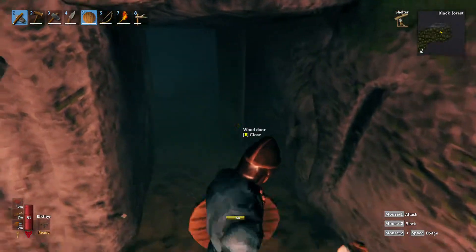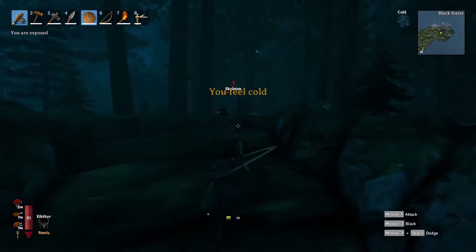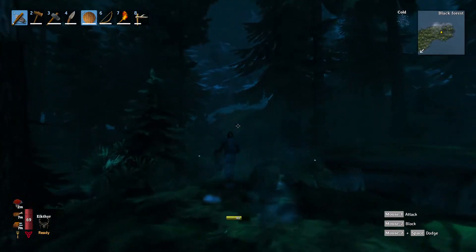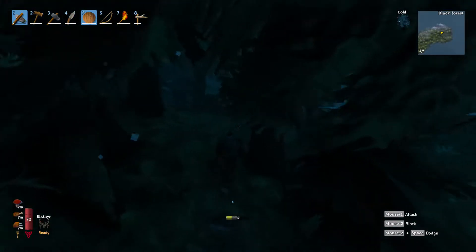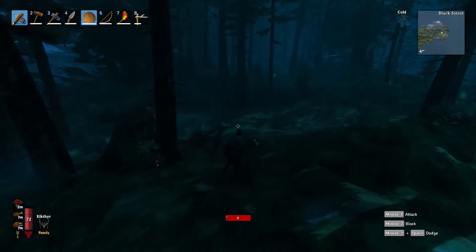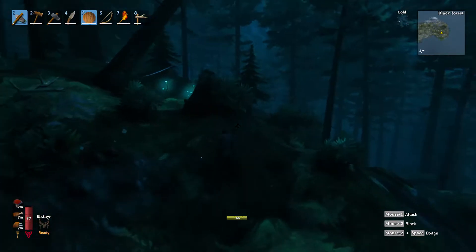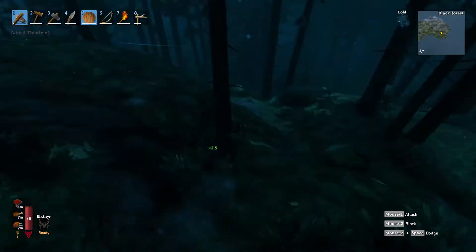We are officially tomb raiders. We can see the mountain biome where the snow is. Don't go too far up there because you'll get hit with a freezing debuff and that will start hurting you. You need frost mead, which is made from fermented honey with some other stuff, and that will give you cold protection. There are also wolves which will straight up kill you in one bite if you're not completely armed and armored.